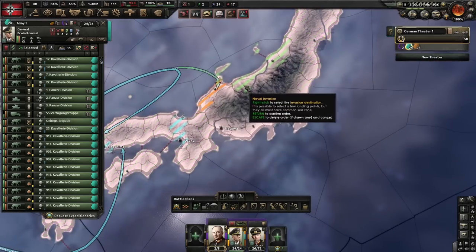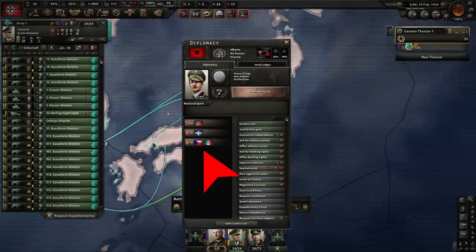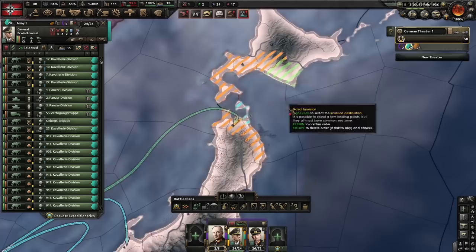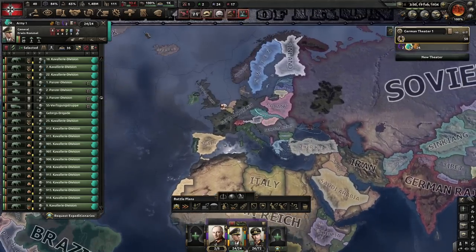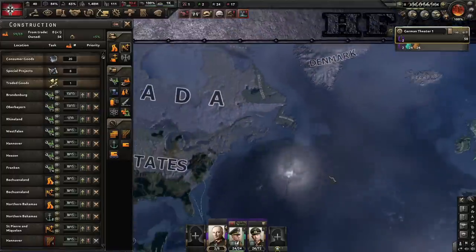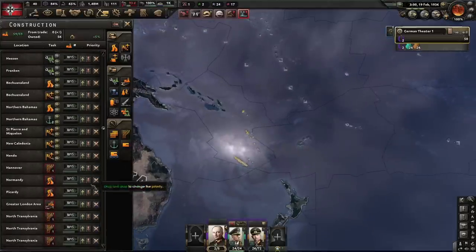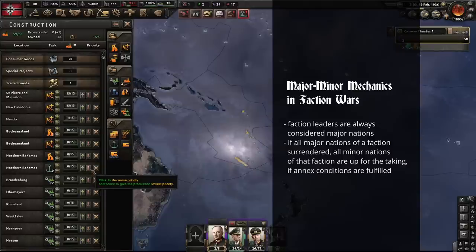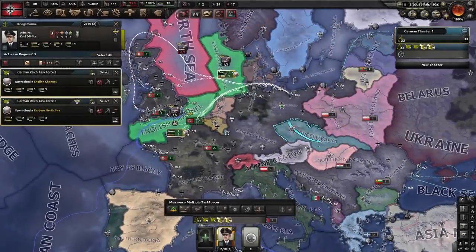Albania is now also guaranteed by Czechoslovakia, now faction leader of the Allies and a victim of the infamous guarantee spam. This gives us an opportunity to abuse the major/minor mechanics again and grab the remaining Allied nations. That's why we're building airfields, ports, and infrastructure in range of Canada and other former British colonies. Faction leaders, no matter their industry or army size, are automatically considered a major nation. Since there's no other major in the Allies, we only need to capitulate Czechoslovakia for the next war to end.